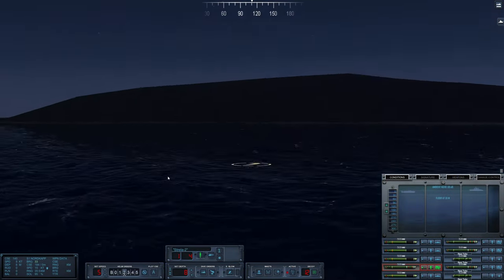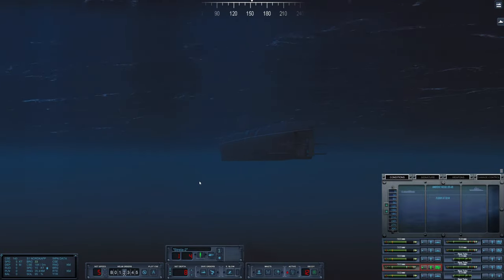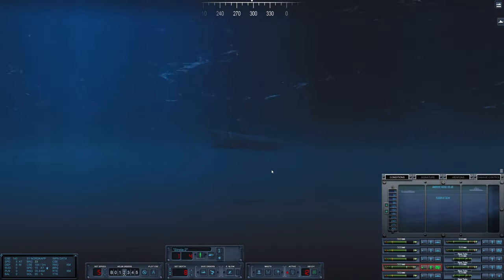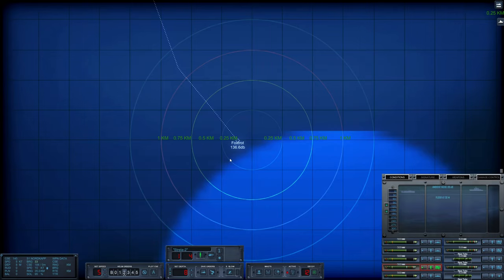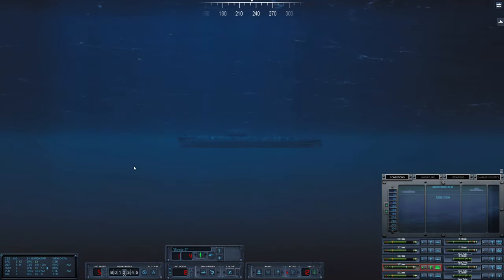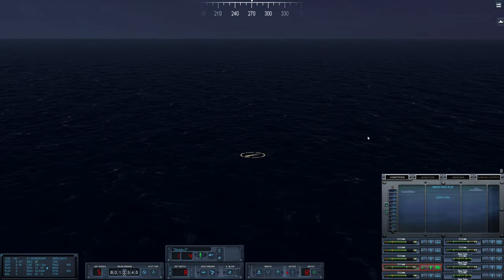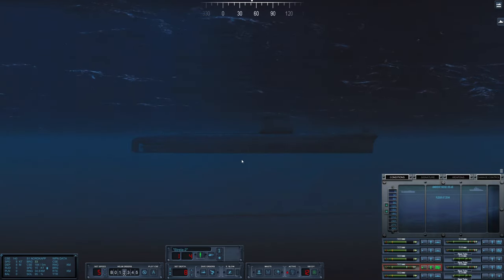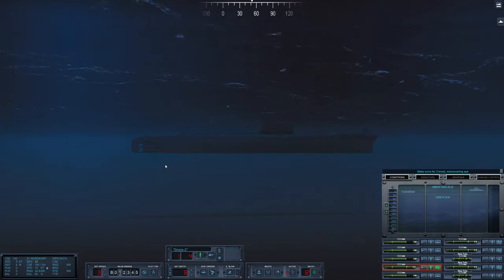We are super duper close here to the coast. This is actually quite crazy how close we are getting. Thankfully, we are in a small little diesel-electric, so it should make it easy. Floor's at 33 meters — my goodness. It looks like it is rapidly getting shallower as we approach. Let's use a little time compression. Probably still have a good amount of room to play with, but we'll probably have to lower our speed to deploy our special forces.